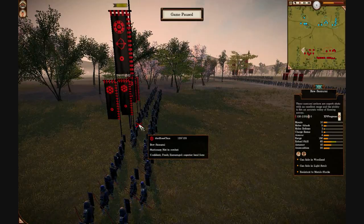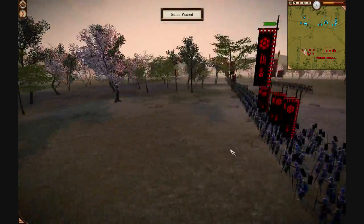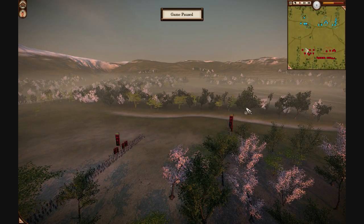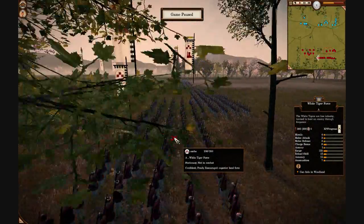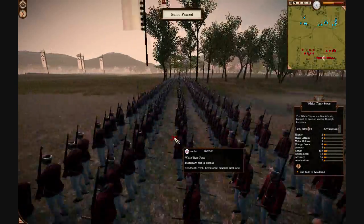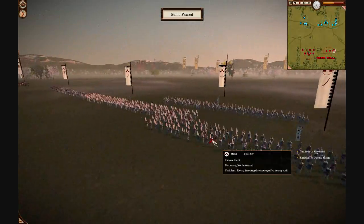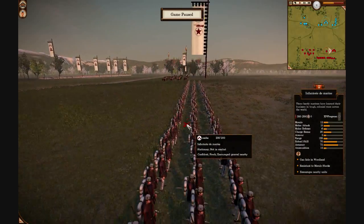Now our opponents: one is a traditional General and a number of his units are hidden. He's got some Bow Samurai in those woods, a row of Yari Samurai, Naginata Samurai as General, and I believe he's got troops hidden in this forest. In direct opposition to me, Aksha here has an awful lot of White Tiger forces — probably 10 or 12 units of these guys. He also has a few rookie units of Yari-Ki, some Katana-Kachi, two units of Bow-Kachi, and a single unit of Infantry Marine.